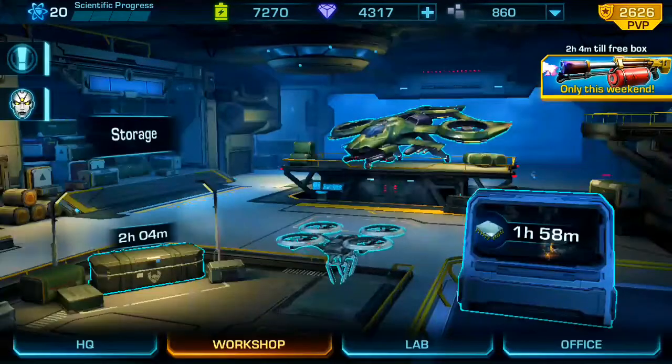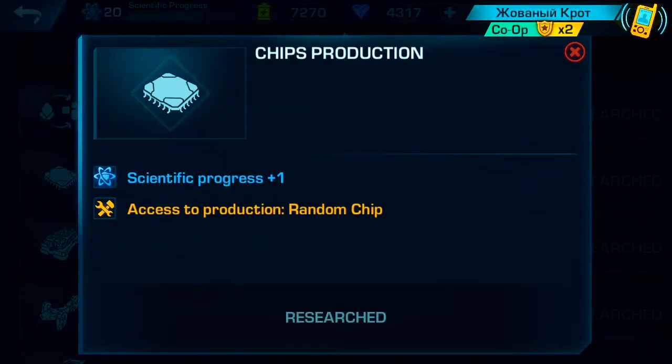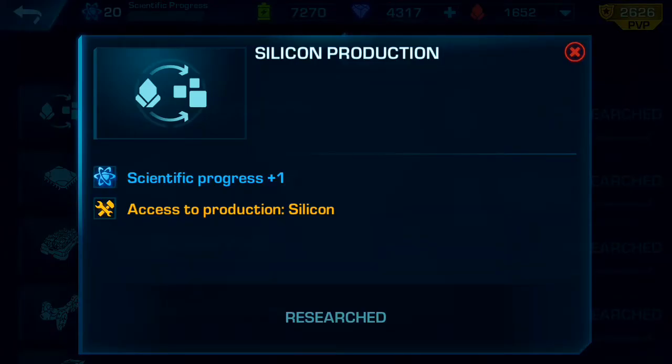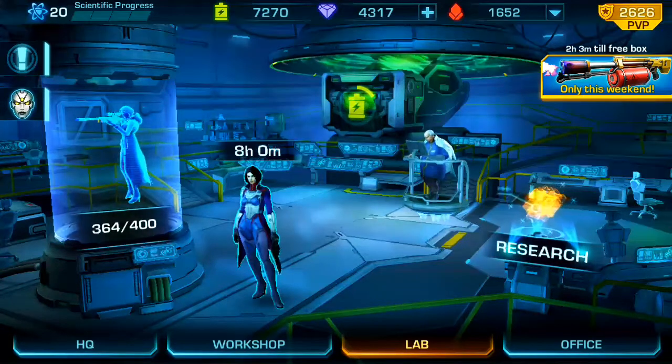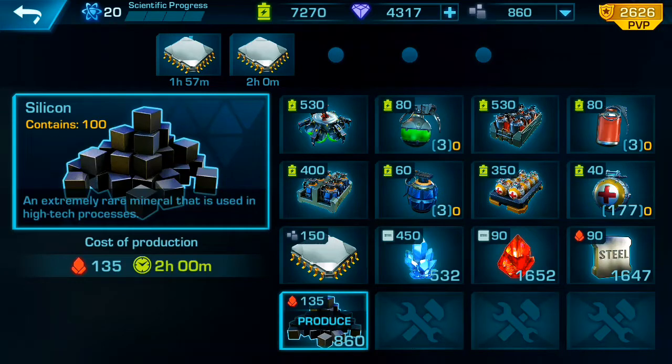Actually, to make the silicone and the chips, they're over here in the lab — that's where they are. So chips production: once you get this research you will be able to make your own chips. And for silicone production you'll be able to make your own silicone. As you see here, it's 150 silicone to make one chip, and 135 magnetite to make 100 silicone.